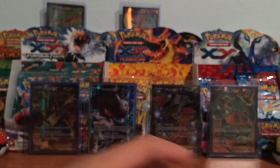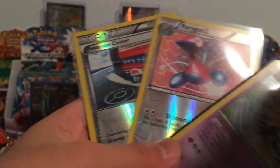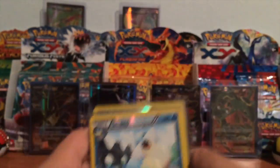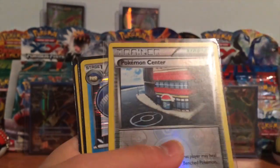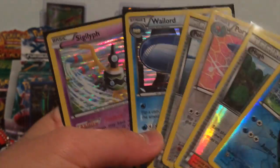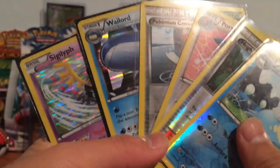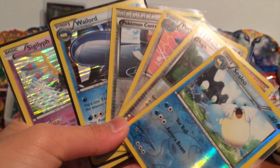So out of the 4 sealed packs from my sealed collection, I got: Seel Reverse, Hue Reverse, Porygon 2 Reverse, Pokemon Catcher Reverse, Wailord, and Shelmet Hollow. Average if not above average. Make sure you leave a like down below if you enjoyed this video, share this video, and subscribe if you haven't already. Thank you guys for watching and I'll see you guys next time, bye!